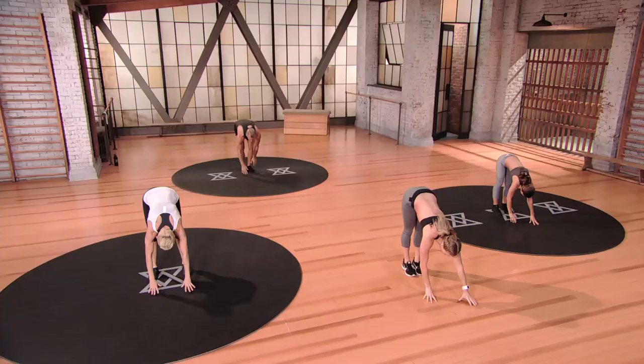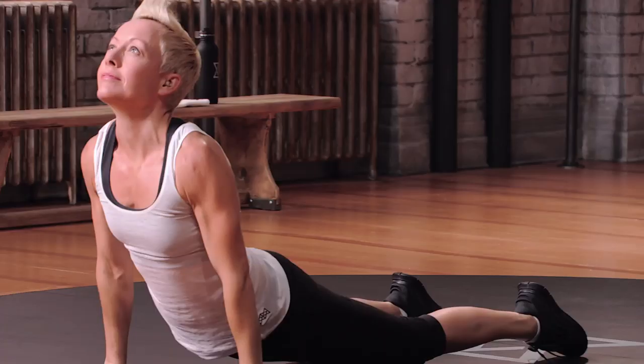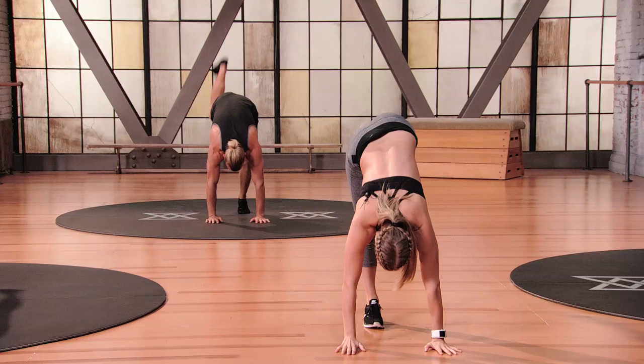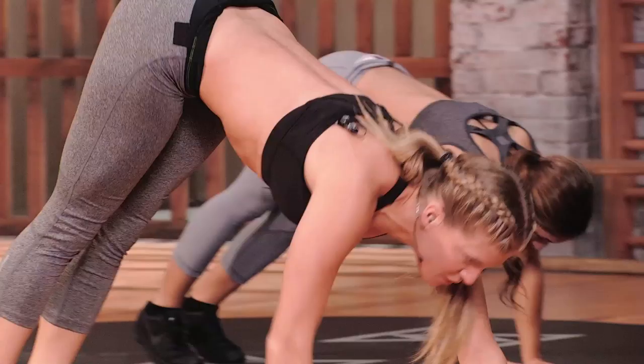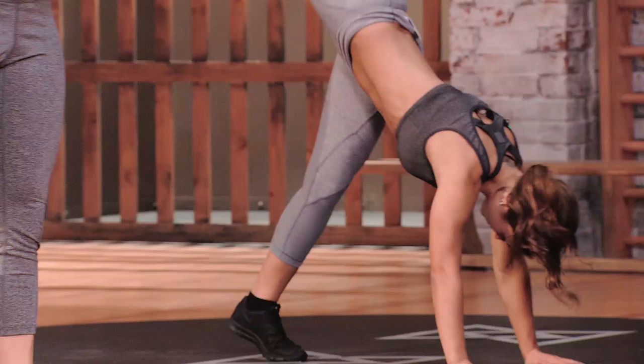Inhale all the way up. We're going to roll down. This is your inchworm. Walk all the way out. Drop the hips. Look up. Walk the hands back in, and give me two kicks — left kick, right kick. Walk the hands all the way out. Arch and look up, drop the hips. Walk the hands back in. Two kicks, left and right.